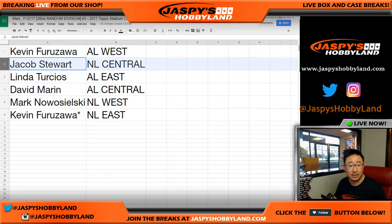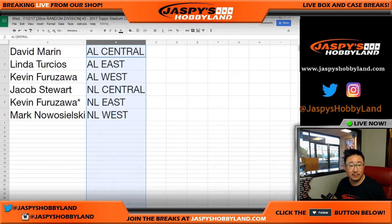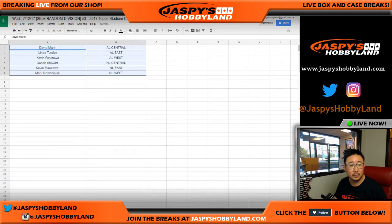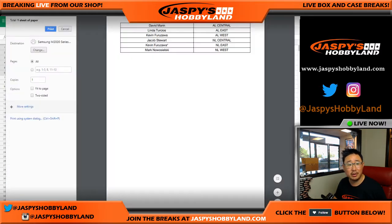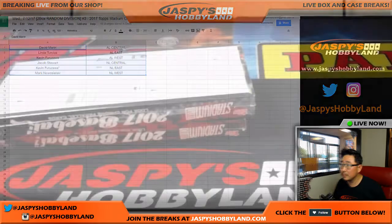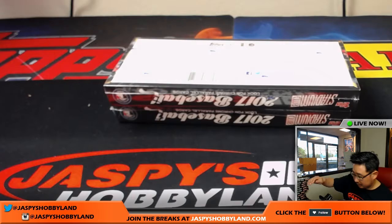Kevin, you've got the AL West. Jacob with the NL Central. AL East for Linda. David, you've got the AL Central. NL West, Kev California — NL East. Let's sort by division, print this out, and then we will break. I don't think there'll be any trades — there generally isn't. No one's even mentioning anything, so we'll close up the trade window. Here is the official printout. All cards ship in the Stadium Club breaks, so take advantage of that.